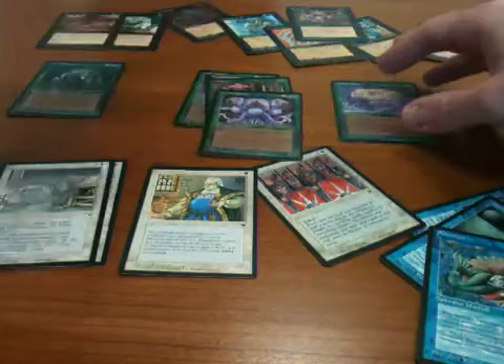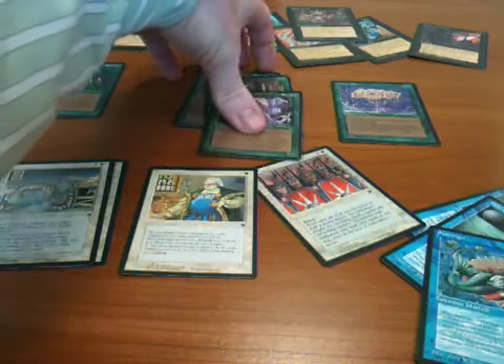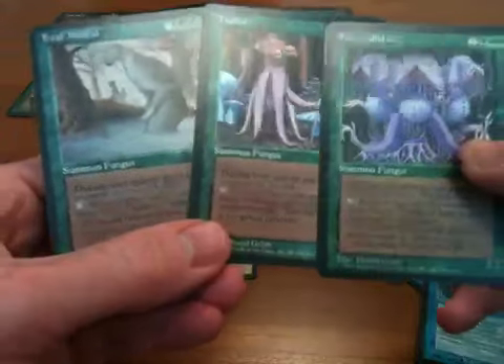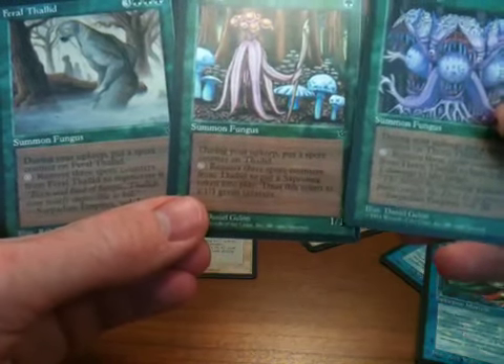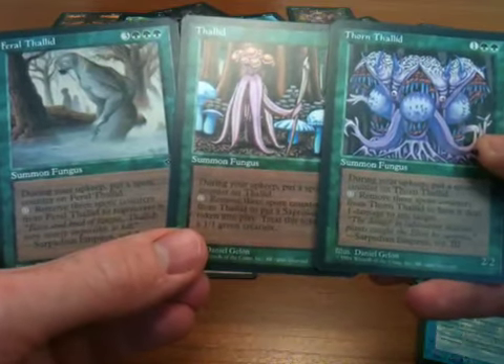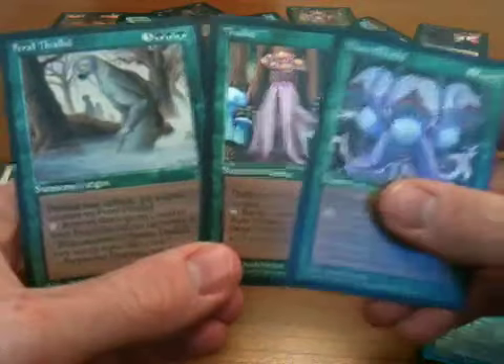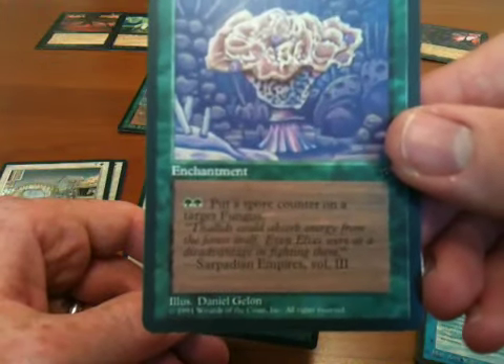Moving on to green: the whole thing with green was there are lots of elf cards, and the elves don't really do anything very interesting as a group. The more interesting green cards are the Thallids. The annoying thing about Thallids is they have the Spore counter ability where you put a counter on them every turn and then remove three counters to do something interesting. I don't like planning my actions three turns out. However, Fungal Bloom allows you to put as many Spore counters as you want on your Thallids for two green mana, which can accelerate the Thallid effects.